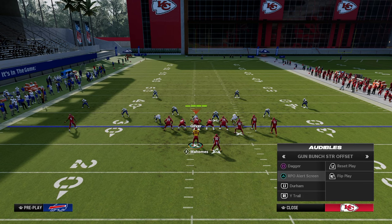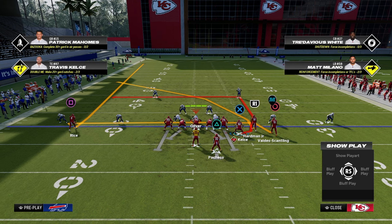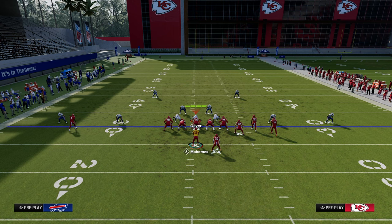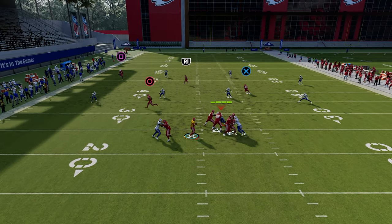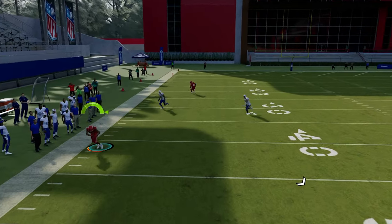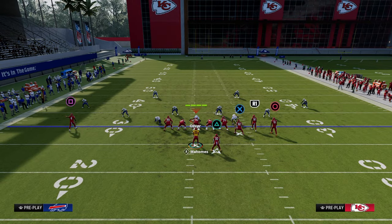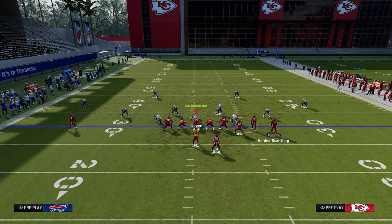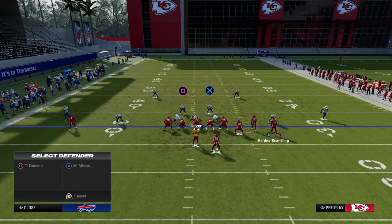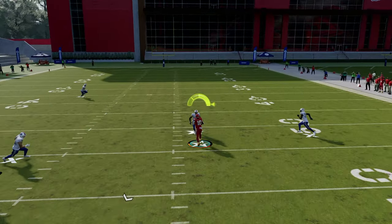What we would not want is a backside curl route, because we're attacking the right side — then you have to read the left with no route really helping him get open. For Dagger, you have a high-low to the left sideline between the streak, the crosser, and the drag. The backside check-down really shouldn't be a tight end corner, because you only have one route that will just sit where the user vacated while guarding the deep crosser. With Durham, you have three key routes and two clear-outs. If the user takes the post, he vacates the middle and the running back can come underneath for a nice play.